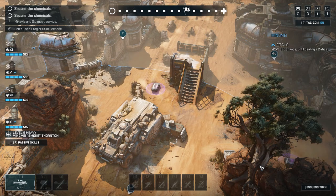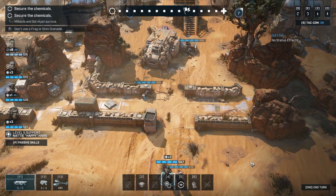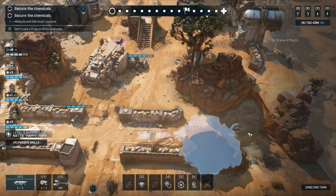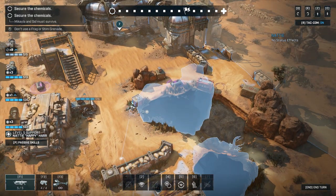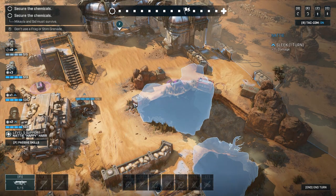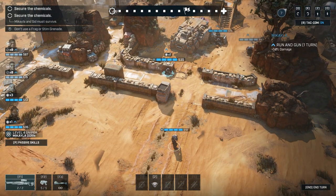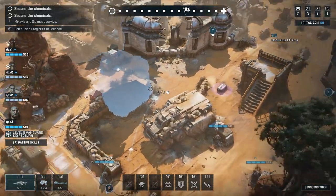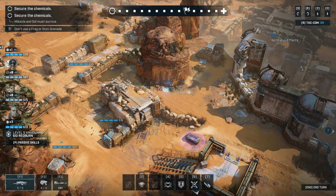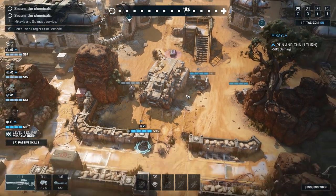Oh, there's another case right there — I wonder if I can get to that one in time without it being a huge pain. Can you actually make it over to this case? No, you can't — it's a long ways away. Maybe we'll put Sid on one side and support on the other, and then our two damage dealers in the middle. Yeah, that's a good idea. I don't know if it's the best idea, but it's an okay idea.